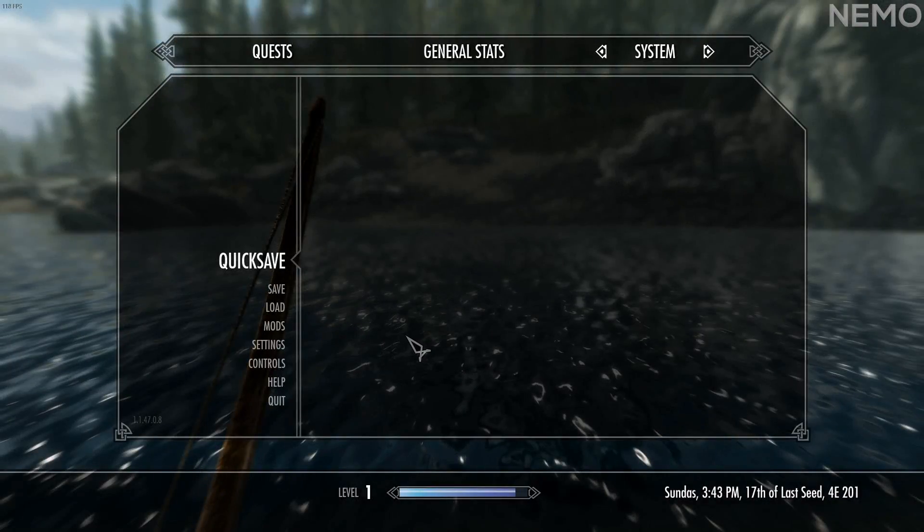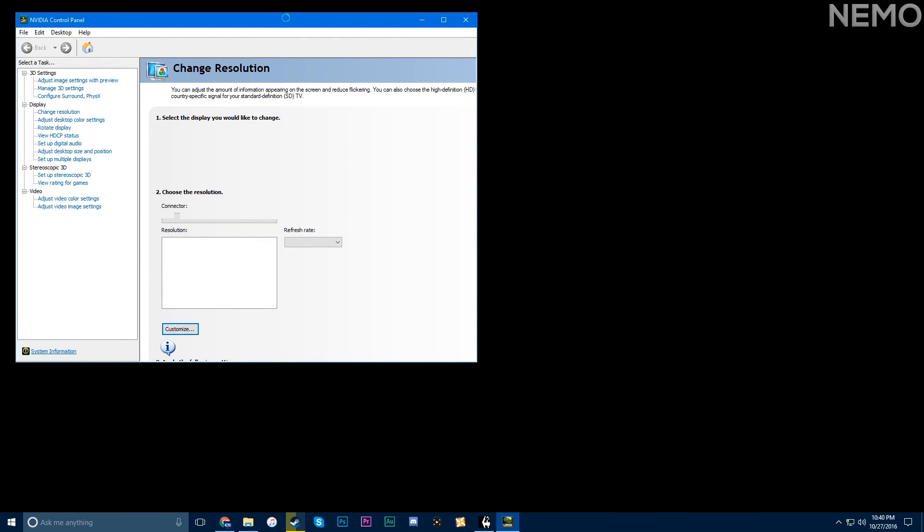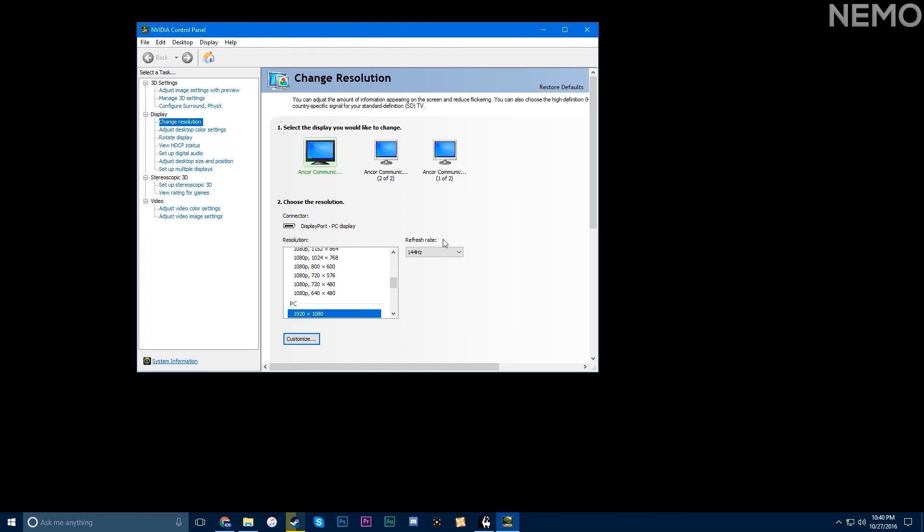I'm going to teach you guys how to do that right now. As you can see my desktop background — what you're going to do is go to the NVIDIA Control Panel. You can see right there, basically you just change it from 144 hertz to 120, hit apply, and in theory it should fix it. You might have to restart your game but it's pretty simple.